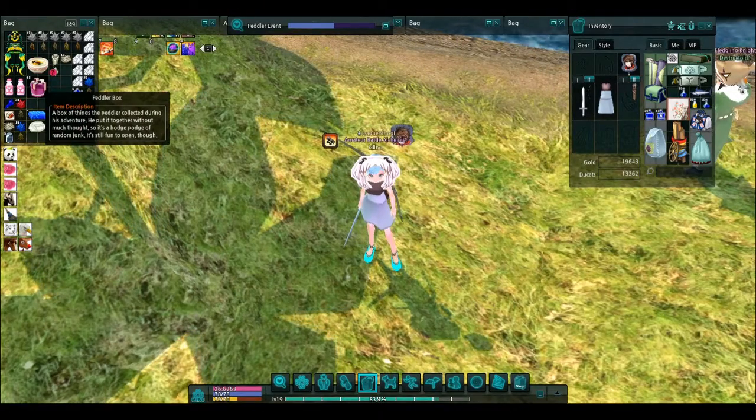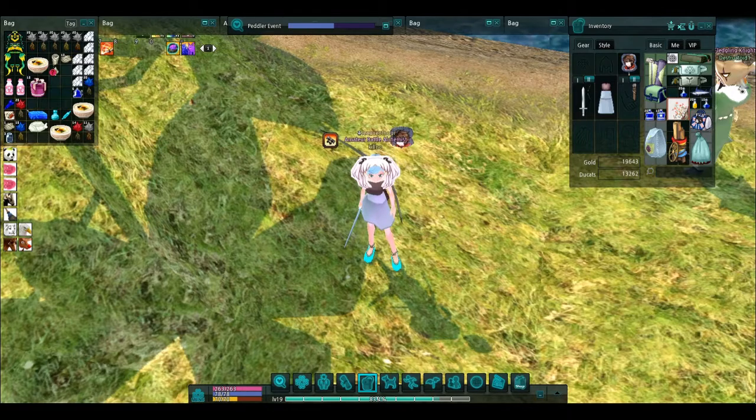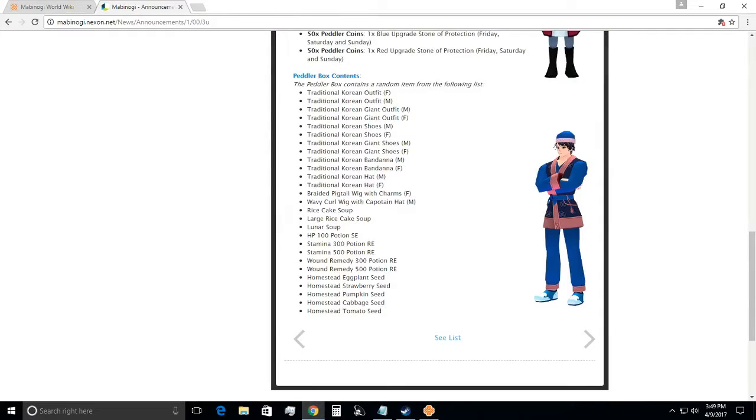This one that I'm going to be opening is called the Peddler Box, and beforehand we're going to go over the prizes that we're able to obtain. The big thing we're able to obtain here is the Braided Pigtail Wig and Charms. Currently on this server, at this time, this wig is selling for $4 million to $5 million. Obviously, the price is going to go up as long as a bunch of players don't start getting it.